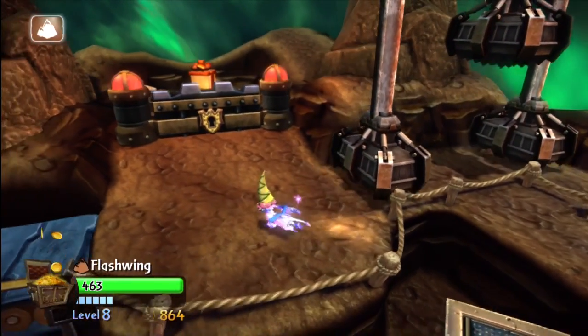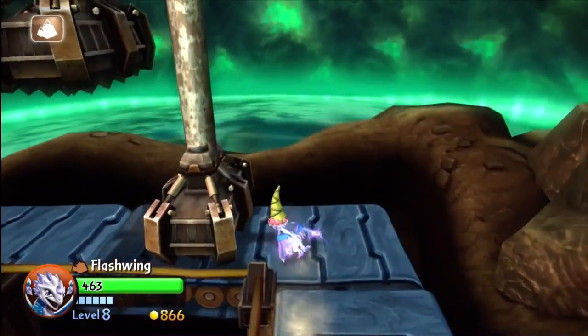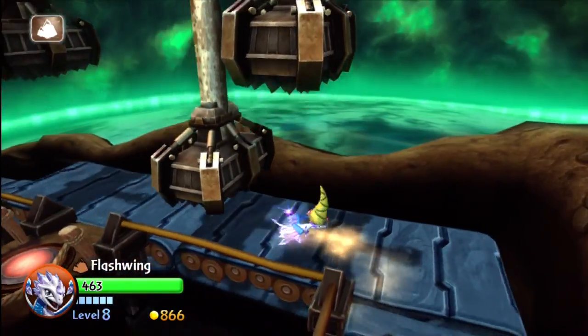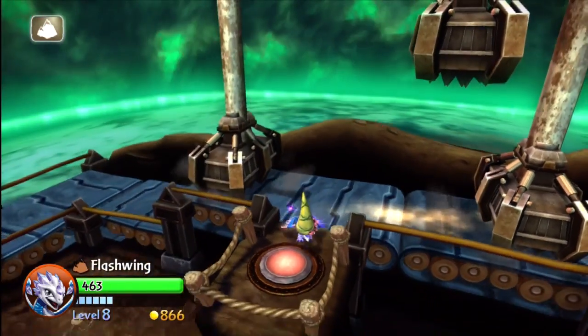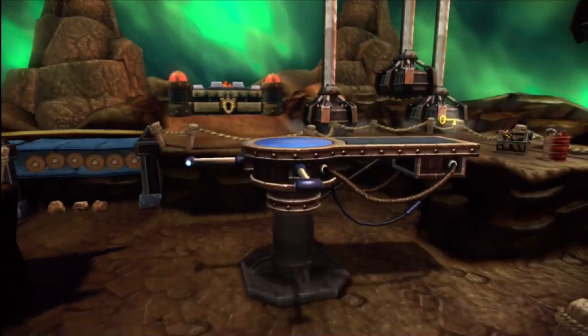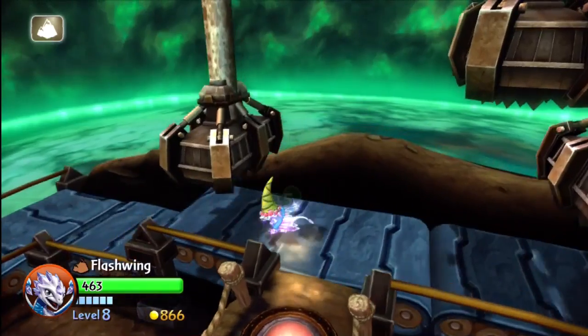On this path here you sort of avoid these little things smashing down, walk around and get that key so you can open up the door and hit this button here. It's not too difficult - I just thought this area looked neat so I wanted to show the whole thing.